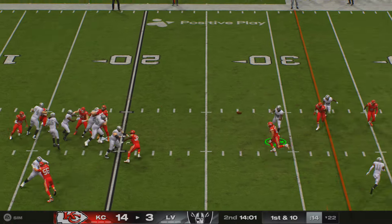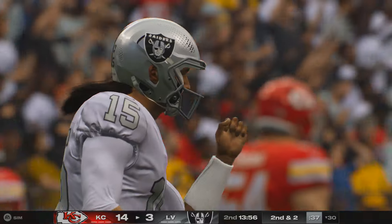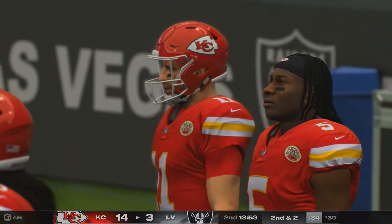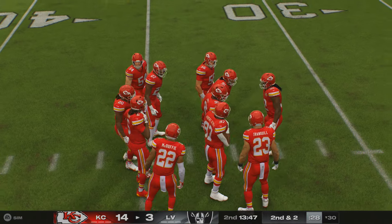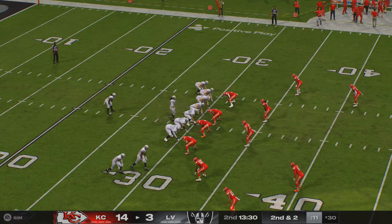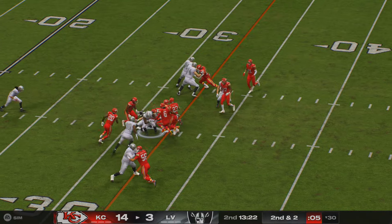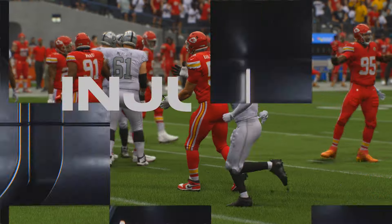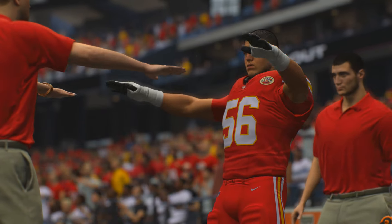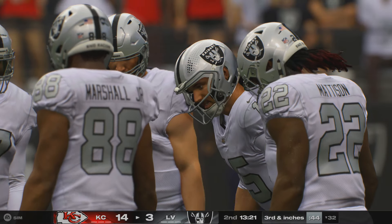Minshew sets to throw — over the middle, complete, it's Marshall. They'll get him down after a pickup of eight, second and two. It's time for them to be good teammates — possess the ball, get at least two first downs, give their defense a chance to settle down. Now a second and two. They'll run with Madison — he'll fight for a couple as the tackle is made at about the 32. On that last run, it looks like we have a player shaken up.